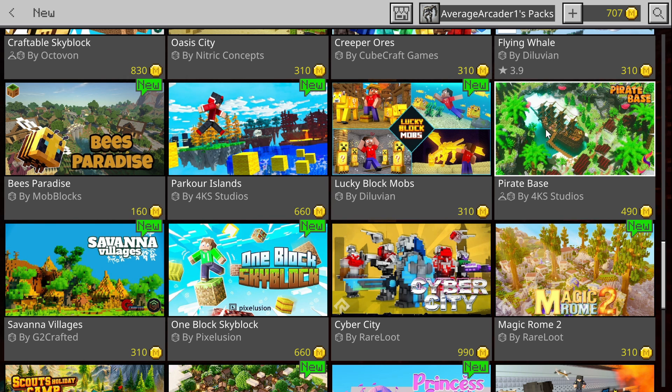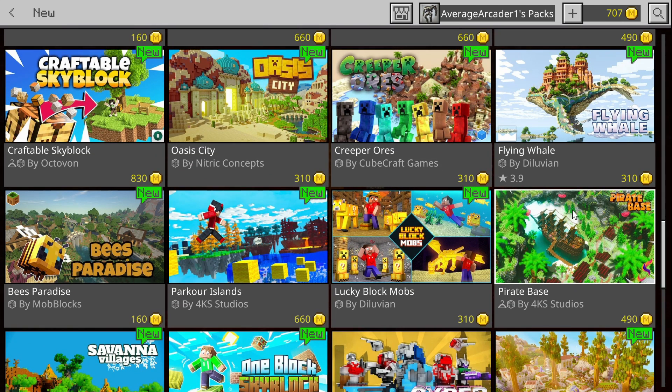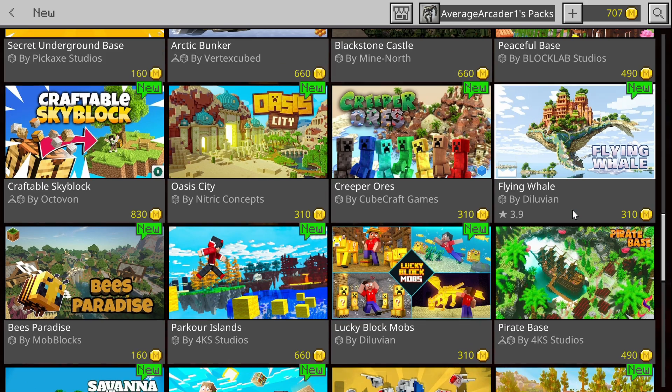Pirate Base is another interesting-looking one - you basically get a custom-made island with a ship base in the middle. I didn't actually try it out but it looks cool, so it was good enough to get my attention. I'm always looking for interesting-looking bases. Sometimes you'll think it's just a custom spawn, but when you get in there's really good stuff that sets you up nicely.